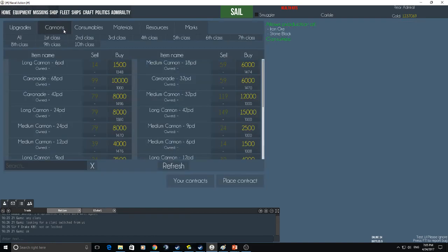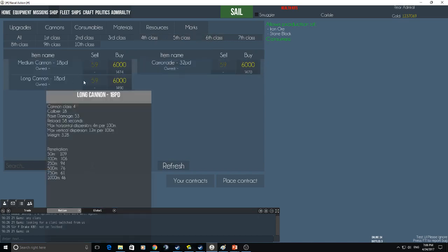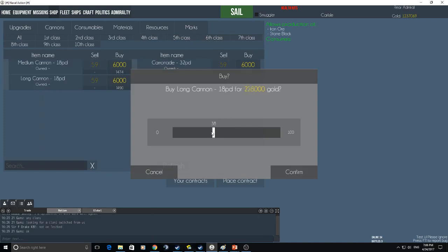I'm in a Trincomalee, so that is 24 eighteen-pound cannons, which I think is... fourth class. Look at this — 6,000 each. So for 24 cannons, that's 144,000 gold. That's more expensive than the ship.